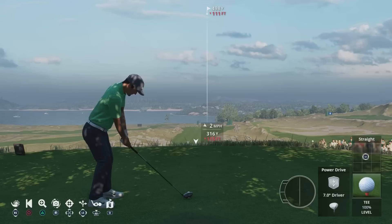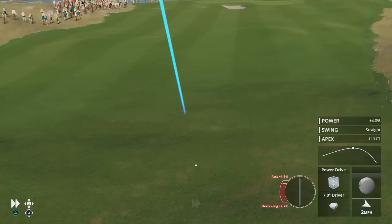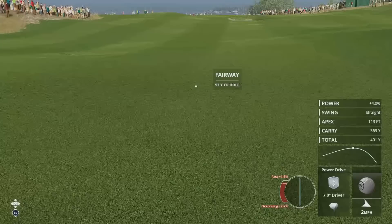Here we have the power drive. This is a more powerful full swing shot for gaining extra distance off the tee. This is ideal for longer par 4s and par 5s, ensuring you do get further down the fairway.